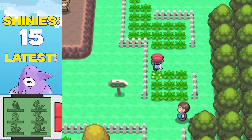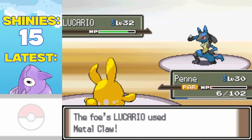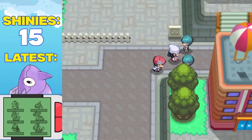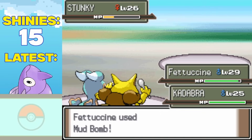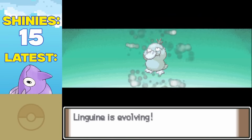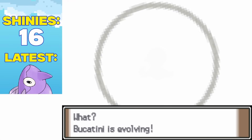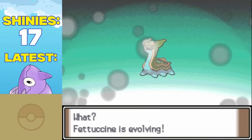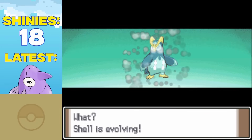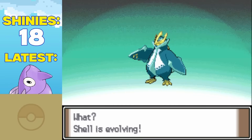With this awesome new addition to the team, I felt ready to collect our fourth gym badge, and it was a walk in the park — it only took me about 32 tries to beat. After helping Dawn's ungrateful butt destroy these galactic grunts, I had a lot of cool upgrades to my team. Linguini evolved into a shiny Golduck. Next up was Bucatini, whose shiny I'm not a big fan of. Our clone Shellos is next on the roster. And last but not least, Shell evolved into a shiny Empoleon. What a team we've collected so far.